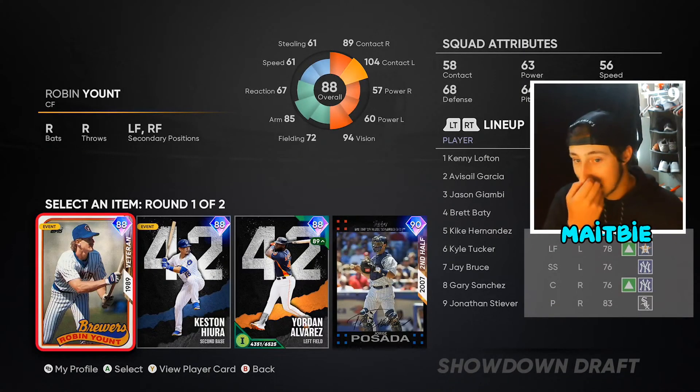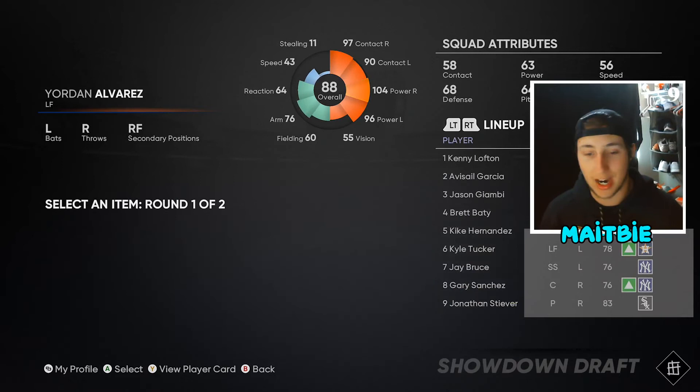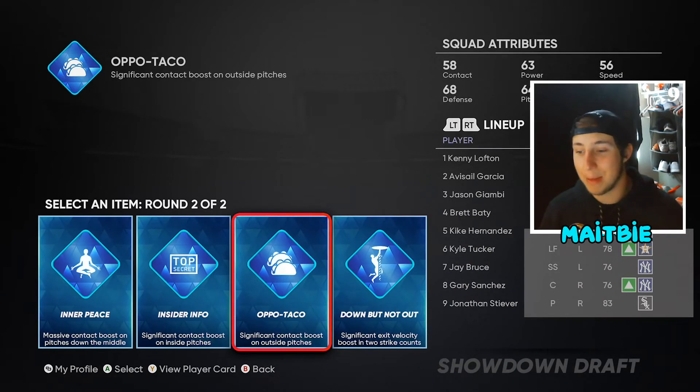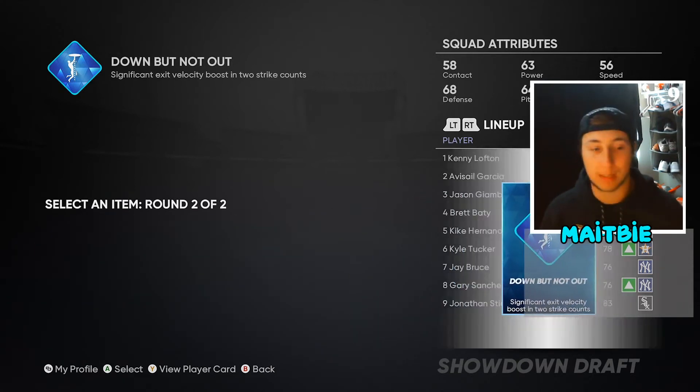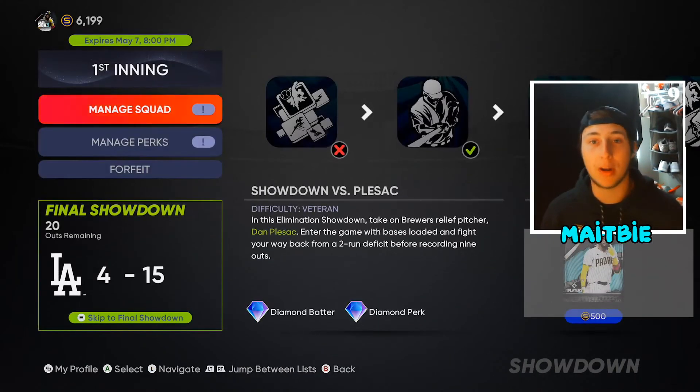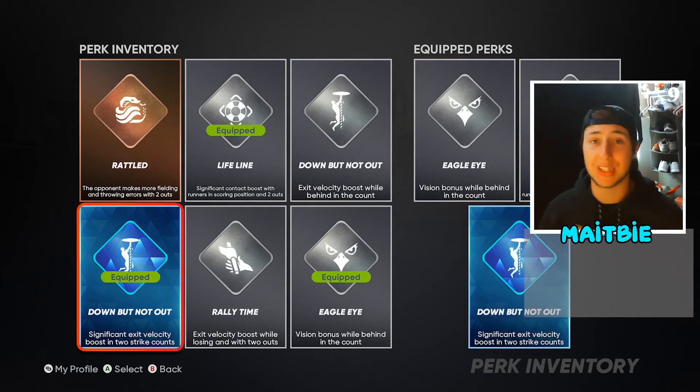Out of here you actually get a diamond round, and obviously I'm going to go with Yordan Alvarez — one of my favorite swings in the game, dude is a stud, already at parallel one. Out of these perks I'm definitely going to pick down but not out with the diamond version, because my two-strikes approach is what always wins me showdowns and this perk complements that perfectly. One thing you want to avoid: don't have two of the same perks — if you have doubles of the same perk, it doesn't stack.